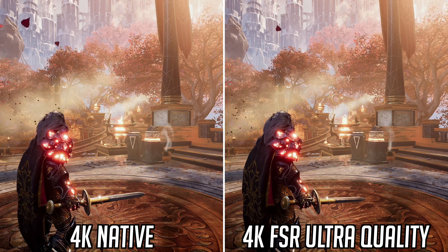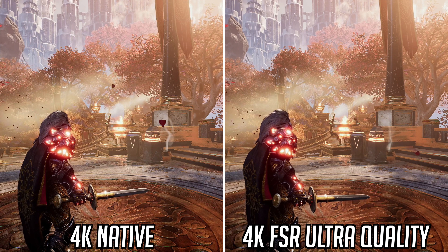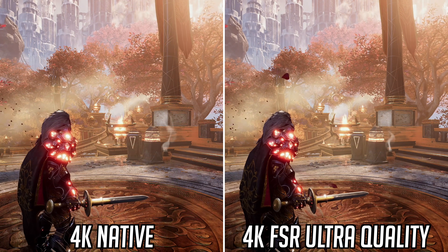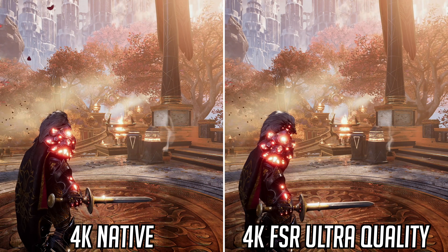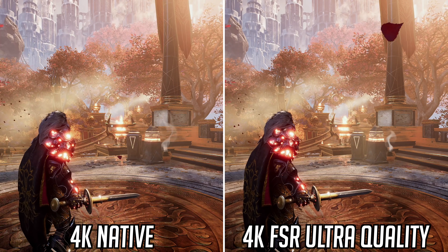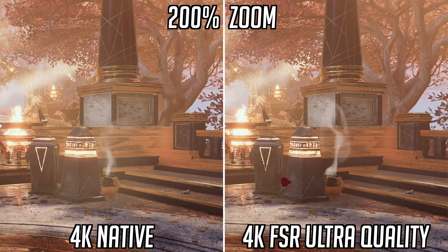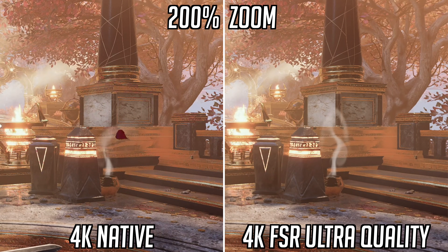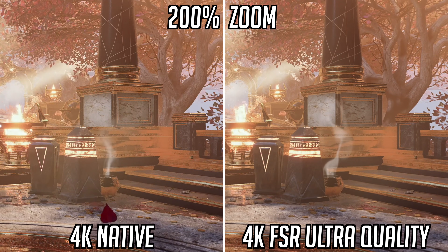Diving into the image quality comparisons starting with Godfall. As a best case scenario for FSR, we're looking at ultra quality mode vs native 4K. First impressions are certainly positive and you'll definitely be struggling to tell the two apart. As we look closer though, some differences do begin to appear — objects look slightly softer when using FSR ultra quality mode, as we can see with this upside down triangle boulder, while the detailing on the large pillar isn't quite as sharp as native. You do have to take a moment or two to notice it, and even then the quality certainly isn't bad.